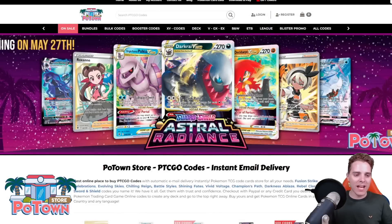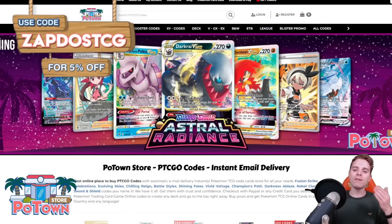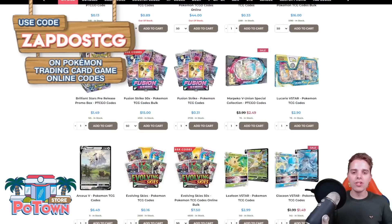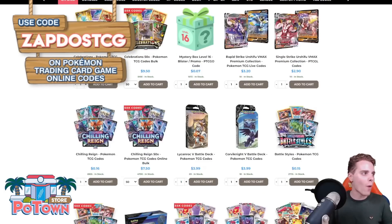This video is sponsored by PotownStore.com, the best place to get yourself some TCGO code cards. Looking for that last card to complete your online deck or just to get the latest booster packs in town? They literally have everything and you can use the coupon code ZAPDOESTCG for 5% off on everything on the website.